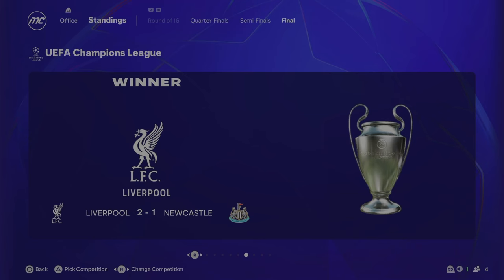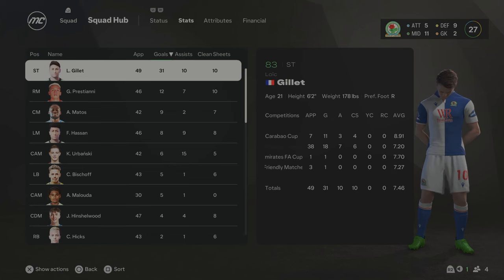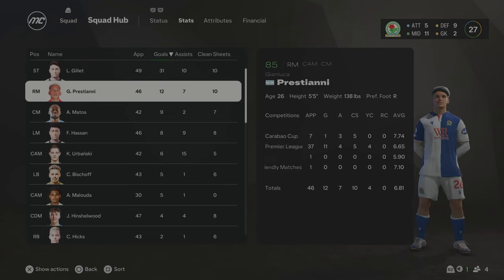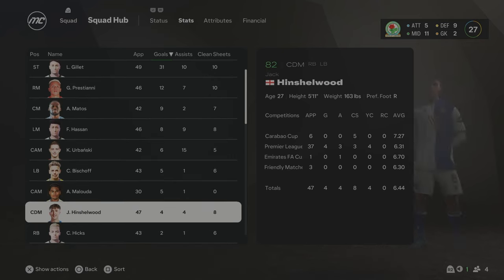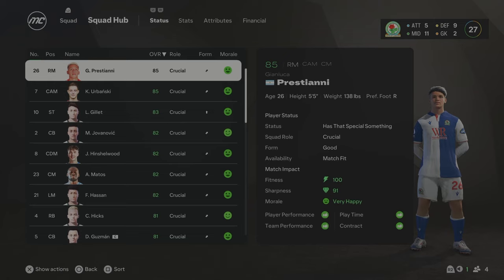Liverpool beat Newcastle to win the Champions League. Atalanta won the Europa League 2-1 against Galatasaray, and Lens won 3-2 to win the Conference League. The stats show Loic Gillette getting 31 goals and 10 assists in his first season — already up to 84 overall, absolutely insane. Prestani is already up to 85 overall with 12 goals and 7 assists. Alex Matos also getting goals again — really solid in central midfield. A lot of the players are now 81 overall or above, which is buzzing to see. This team is developing really nicely and we're heading into Season 9 aiming to climb the table further and try to get ourselves a European place.